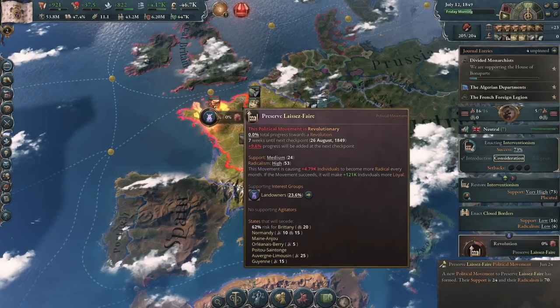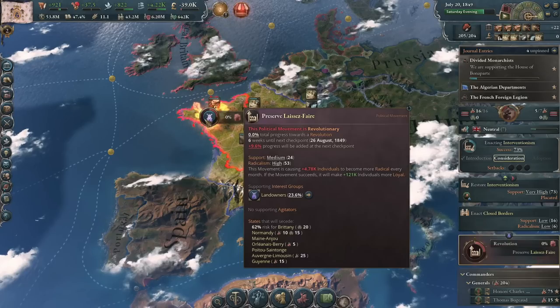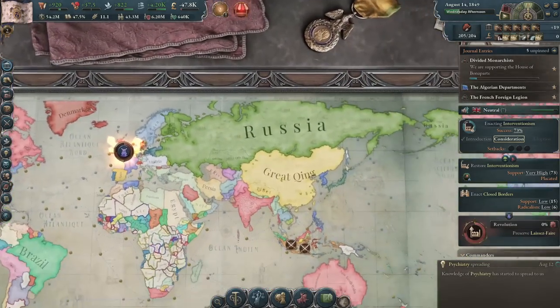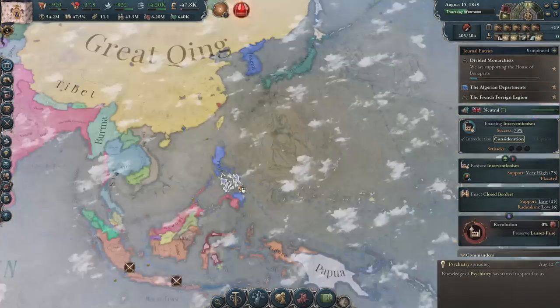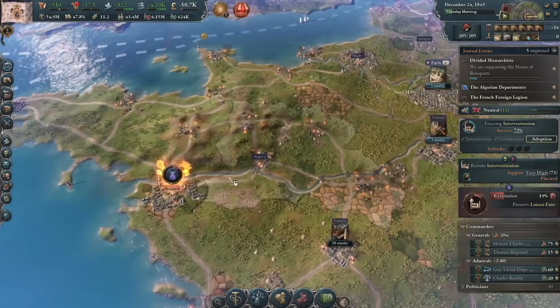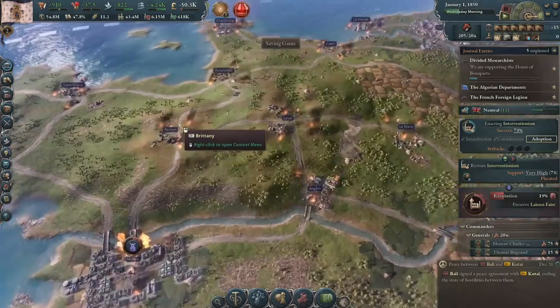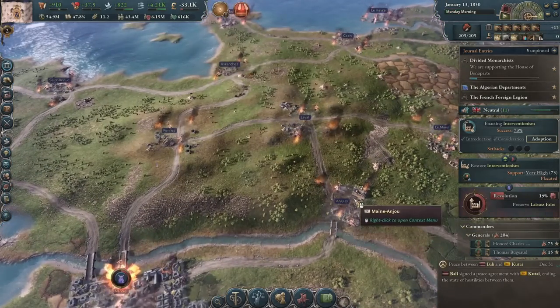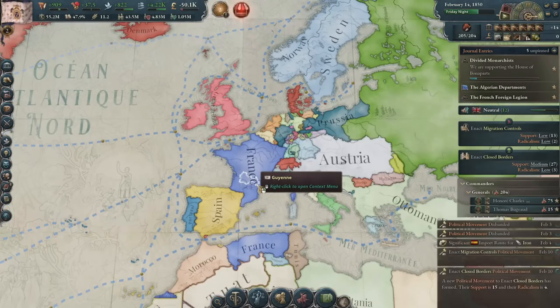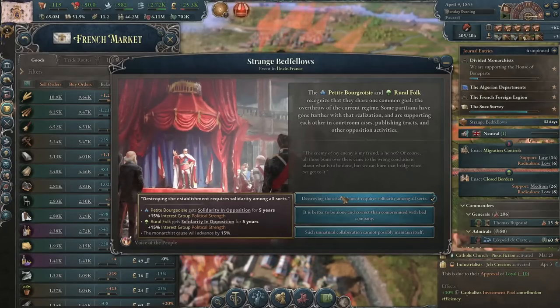I think the revolution mechanic changed — it wasn't like this when I played the Ottomans. They're not that strong, we can beat them. We will retain the greatest military powerhouse in the world: the French Philippines. We are going to quietly suppress the press — didn't work out so well for the US during the Vietnam War, but hopefully it'll work out for us. We got interventionalism back. No more civil war! We will increase the monarchist cause by 15%.